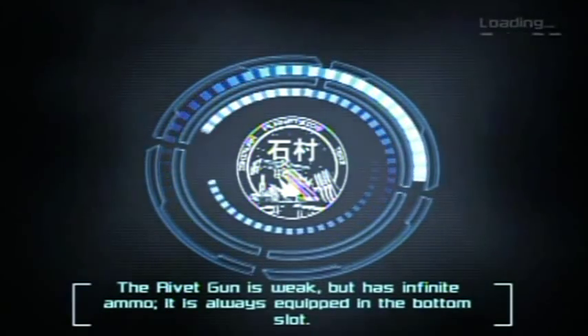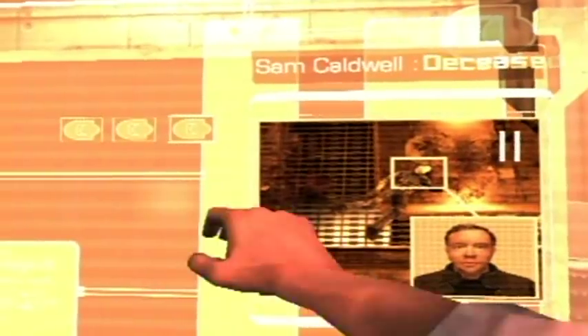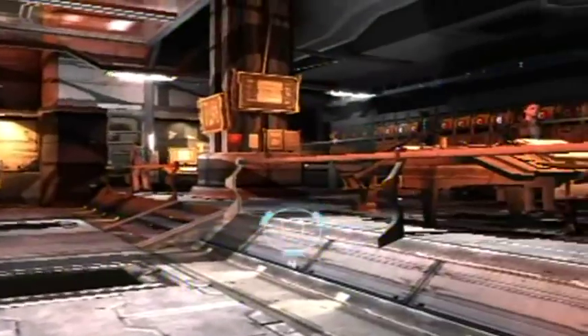So anyway, we start off with a horrible loading screen. Sam Caldwell was the guy I just played in the last chapter — the guy who got killed because he killed his whole staff. In this one, I am Nathan McNeil.